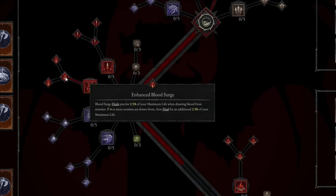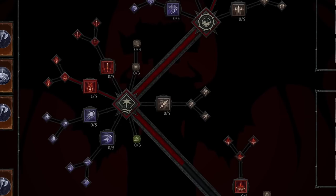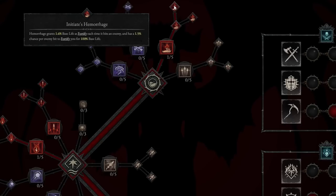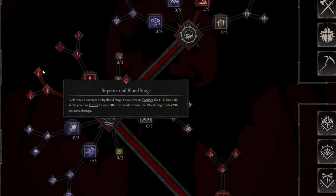We're going to constantly and consistently regain health from enemies, making us a very tanky Necromancer. There are two options — Paranormal Blood Surge or Supernatural Blood Surge. We're going to take Initiate's Hemorrhage, which grants 1.6% base life as Fortify each time it hits an enemy, with a 1.5% chance per enemy hit to Fortify you for 100% base life. From there, we take Supernatural Blood Surge — each time an enemy is hit by the Blood Surge Nova, you are Fortified for 1.1% base life, and while Fortified for over 50% of maximum life, Blood Surge deals 20% increased damage.